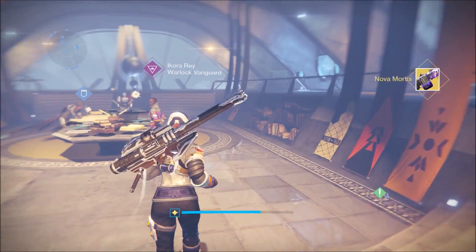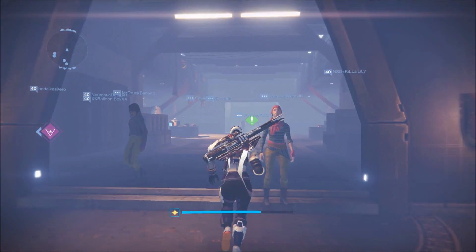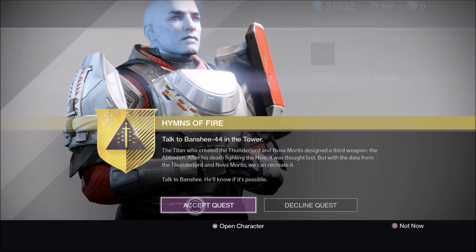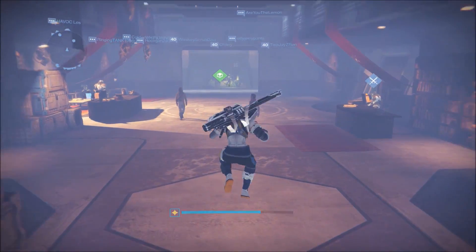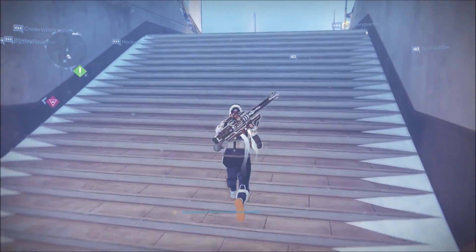Also in this video, we are going to be getting the solar burn version. The first step of getting the Fire Thunderlord is probably going to Ikora Ray, but since I already opened the Saladin's quest package, it glitched out. So even if it says you have something at Ikora Ray and you've already opened Saladin's package, go to Zavala to open the package. First you accept the quest, Hymns of Fire, and then you go to Banshee like the other quests. This is very similar to the other quests — there are only a few differences, and you will get your next step from Banshee.